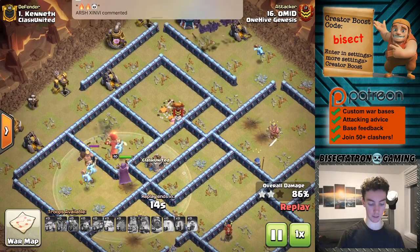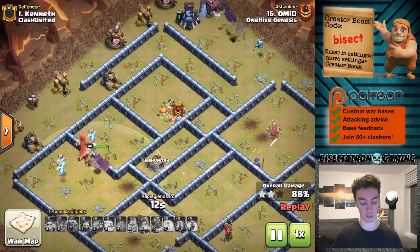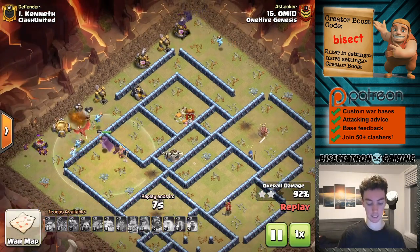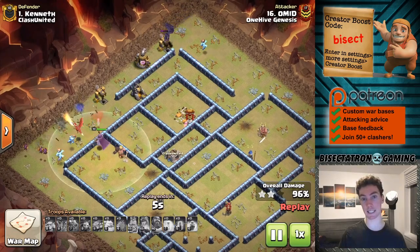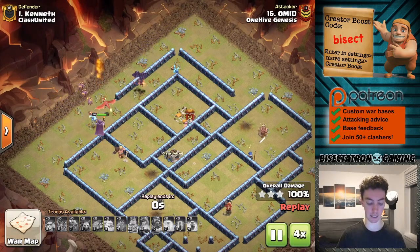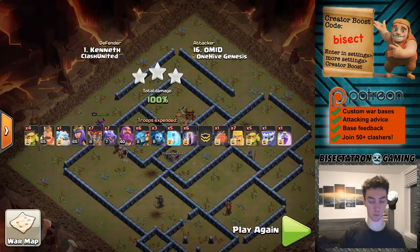The Town Hall is an issue, but it's not that much of an issue if you use the Battle Blimp to get it taken down. The Blimp can basically go wherever is needed, so often times you'll get some value from your Warden's ability with the Blimp going through it.